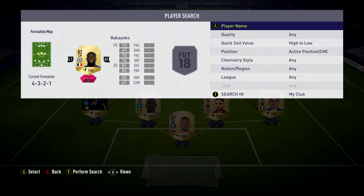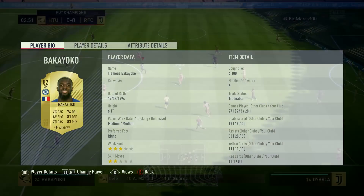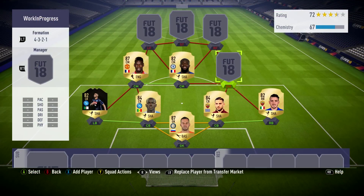At central centre mid, we're going to go with Bakayoko. We know how solid and overpowered this guy is — absolutely ridiculous card in this game. He's got 73 pace, 81 defending, and 83 physical. I put him at CDM in-game, but we'll get to that later on.